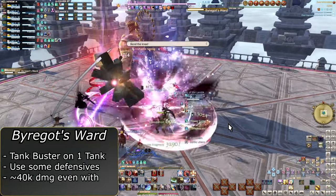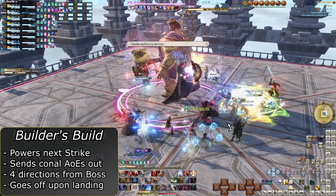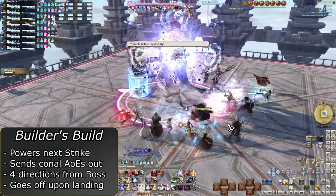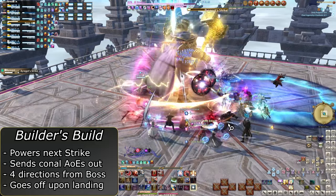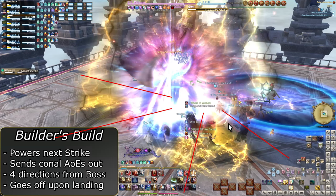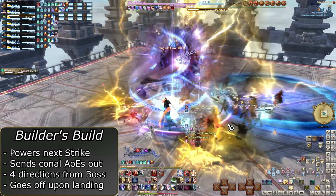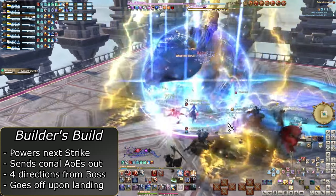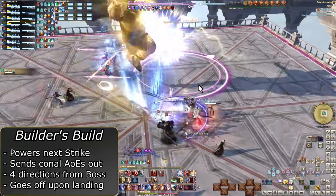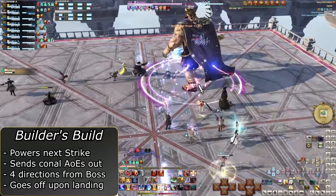Mitigate decently and heal the tank back up afterwards. Buildup is redundant but powers his hammer up for the next Byregat Strike. Konal Lightning AoEs are indicated at each cardinal direction of the boss. These go off when he lands the strike. In your mind, transplant those AoEs to approximately where they correlate on the knockback indicator. Position yourself around the circle as he jumps, based on where you feel the AoEs will go out. Whether or not you use Arm's Length, if you're in the wrong position when he lands, you will be taking damage, because cones.